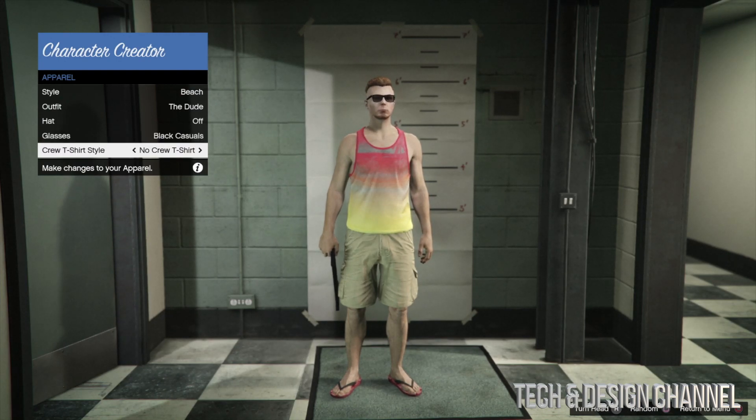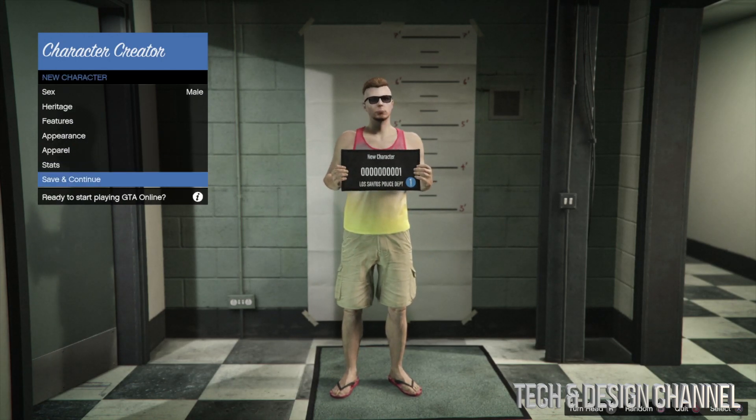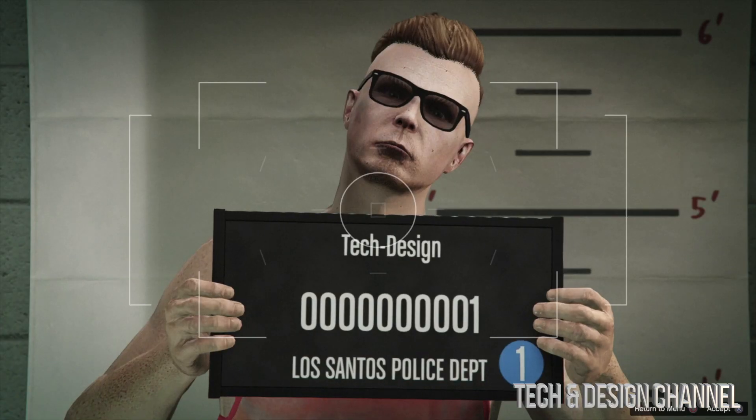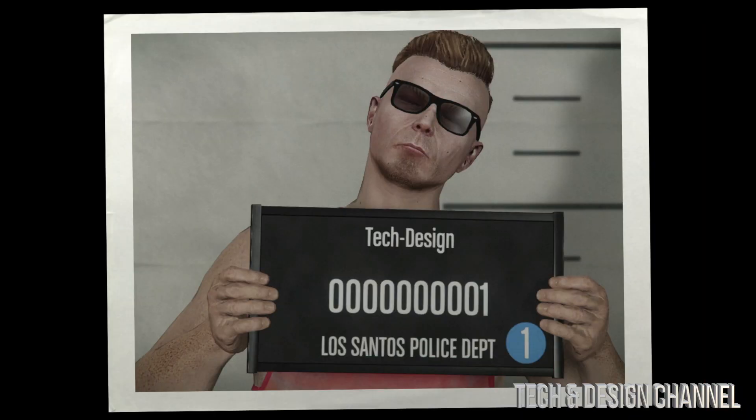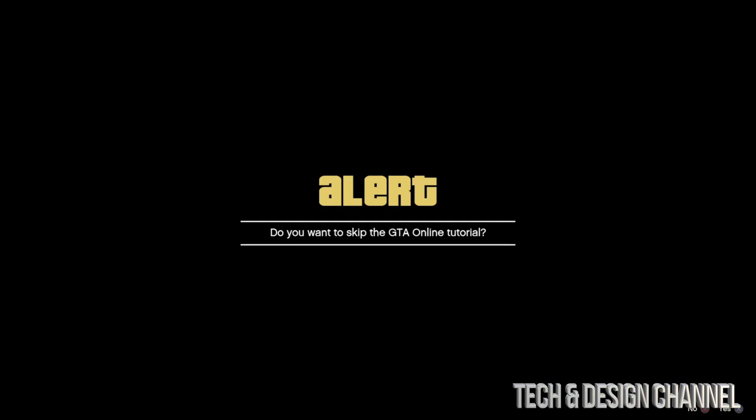You can always select a crew t-shirt or just leave it as is. We're going to go back, we can see Stats, and then Save and Continue. So obviously we have to save and continue. Character's name - what I'm going to type in is just my YouTube channel, Tech and Design. Then I'm going to select Accept. As always, we can change all of this later on inside the game as well. So at this point don't worry about it - any tattoos and all that stuff we can get inside the game. Right now you can skip the tutorial or take it. I'm going to go ahead and skip the tutorial - just hit X - and we're going to log in to GTA Online.